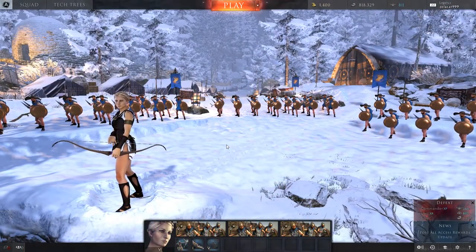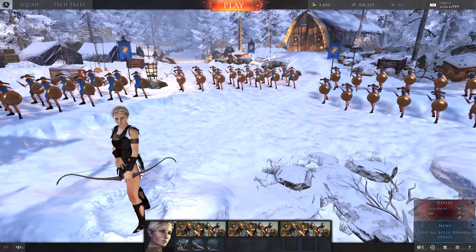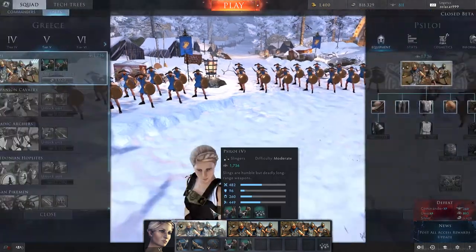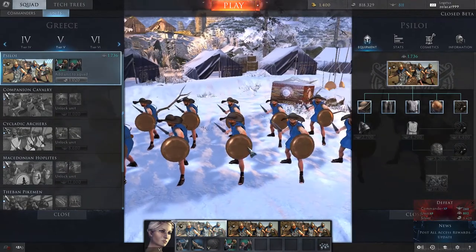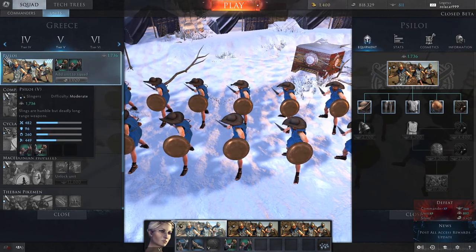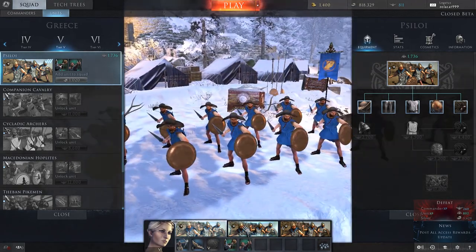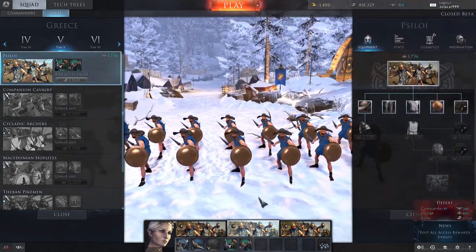Hi guys, it's Evo Loz and today we are back with another episode of Total War Arena. This time we are looking at the slingers — these are the tier 5 slingers, the lowest tier of slingers. Before this you only have archers. Maybe 'Pissoli' slingers — they're only available to the Greeks starting at tier 5.